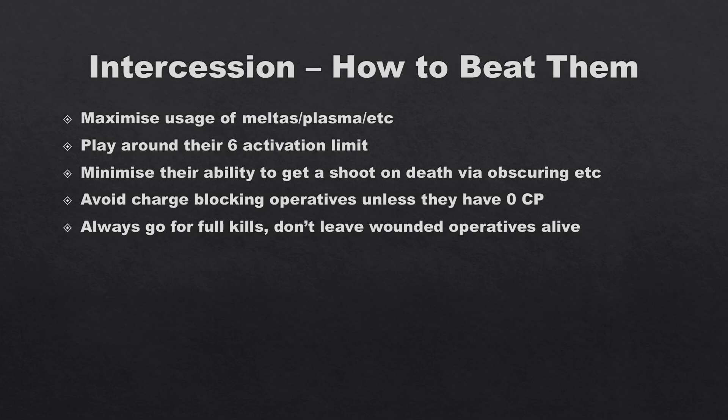Minimize their ability to get a shot on death. When you shoot an Intercessor, always position as if you're obscured — hide most of your base behind an obscuring piece of terrain, more than halfway. Even if you don't kill them, or you do and they get overwatch or shoot-on-death, they can't shoot the attacker. Also remember: if someone is concealed, go walk into their face and shoot them because they can't fire while in engagement range, and a concealed operative can't shoot back either.